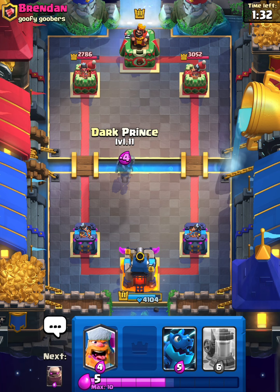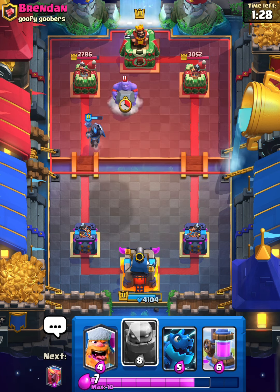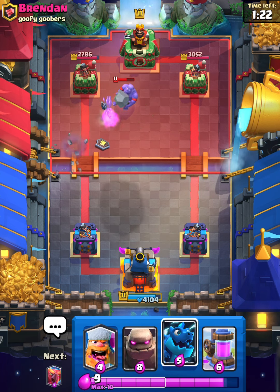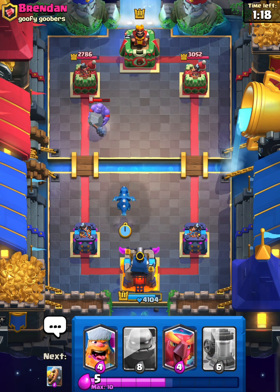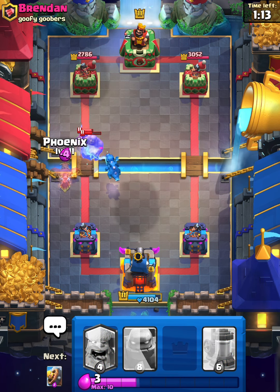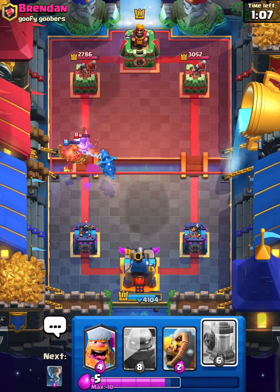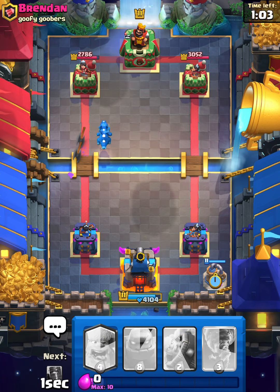I am trying to work on my commentating — I know it's been a little tough sometimes, but talking and playing at the same time is definitely a little difficult. I'll E-Dragon here. He's gonna Executioner — I guess I'll Phoenix as well. I don't know why he used his Clone honestly. I'm just gonna pump up in the back here.